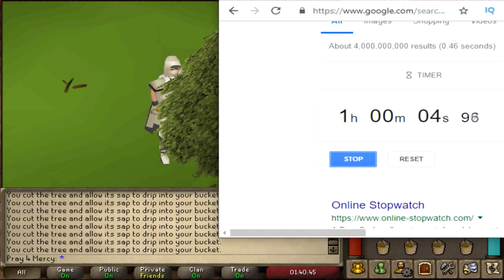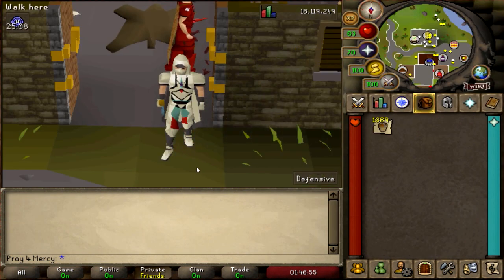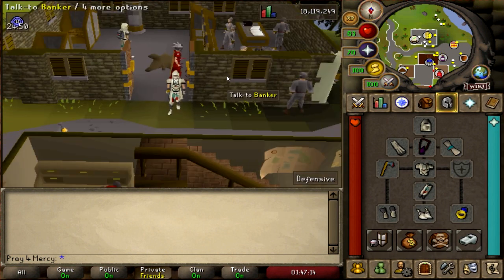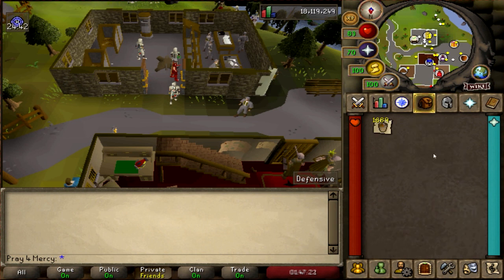Alright guys, the hour mark has passed and this click-intensive grind is over. Let's go check out what we have. After one hour of doing this straight, I actually managed to get 1,689 buckets. I actually managed to make 440k in an hour, but I was in a different area. It depends where you are — if there's a bank nearby, or if you have this tree or that tree, you'd be a lot quicker. Anyways, 440k for one hour is actually not bad at all.